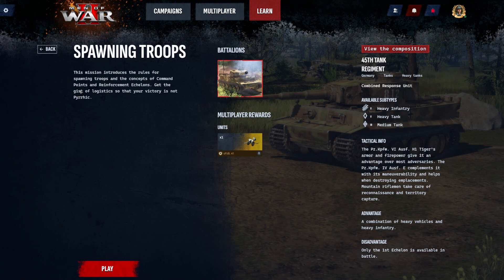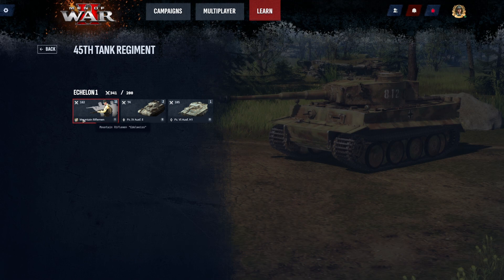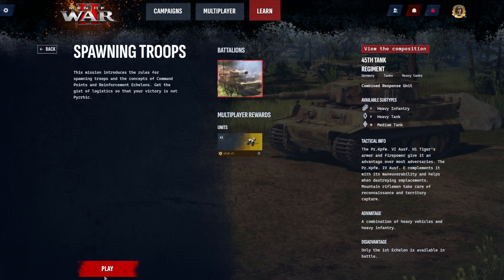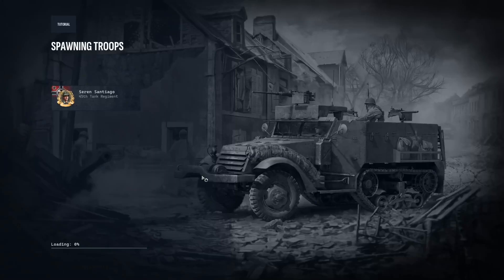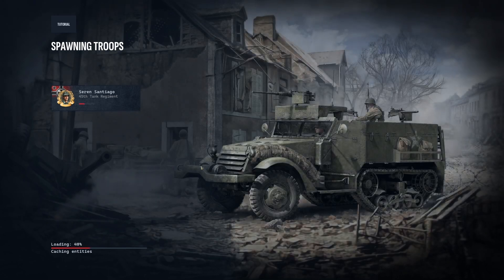This mission introduces the rules for spawning troops and the concepts of command points and reinforcement echelons. Get the gist of logistics so that your victory is not pyrrhic. We're going to have access to mountain riflemen Edelweiss, Panzer IV tanks, and Panzer VI tanks. Really nice loading times.